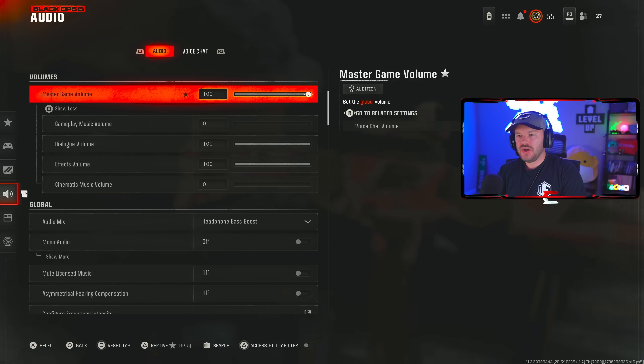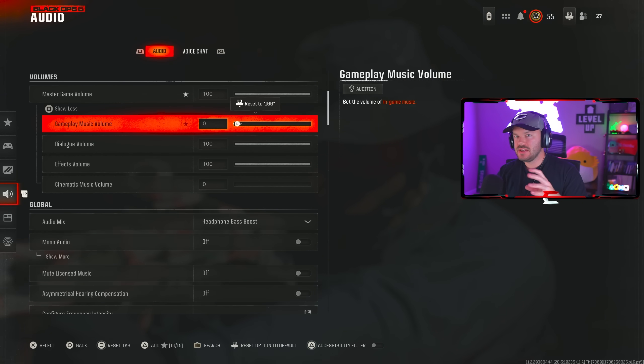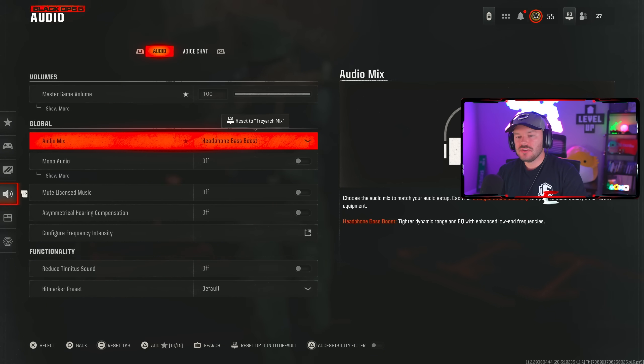Master game volume is at 100. Gameplay music volume is set at zero — when you have gameplay music on, it makes it harder to hear footsteps, whether you're in multiplayer or Warzone. I don't need in-game music making things feel intense; I'm trying to hear footsteps and win the round. My audio mix is on headphone bass boost. That's really all the audio settings you need.